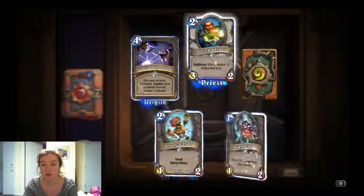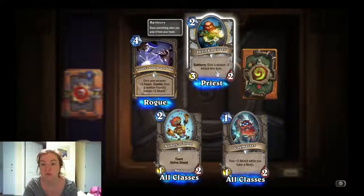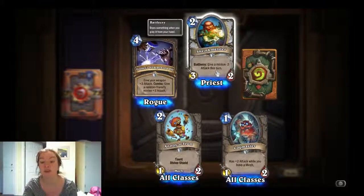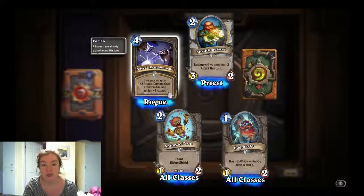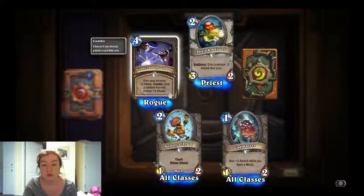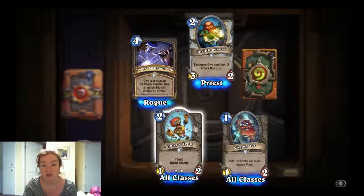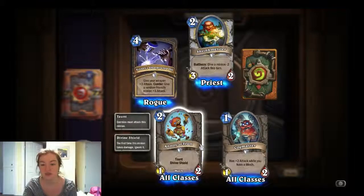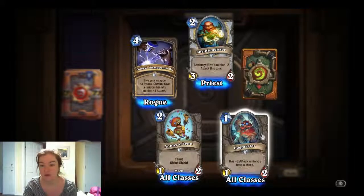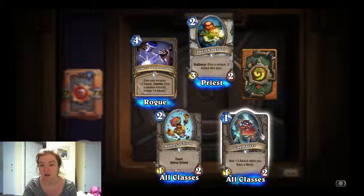First pack: we have the Shrinkmeister, which is a Priest card — give a minion minus two attack this turn. That's kind of awesome. Rogue card: give your weapon three attack; combo — give a random friendly minion three attack. That's Tinker's Sharpsword Oil — awesome. Anoyatron — we've seen that one, it's a 1/2 with Taunt and Divine Shield. And Cogmaster has plus two attack while you have a Mech — pretty awesome.